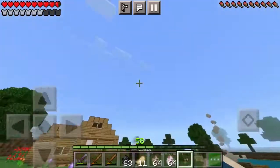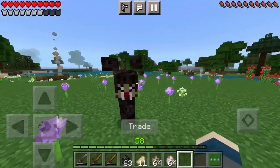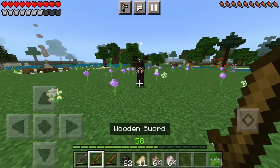He attacks you. He only takes one heart per hit, so he's not really that strong and you can get away from him. It takes three hits to kill him with a fist.